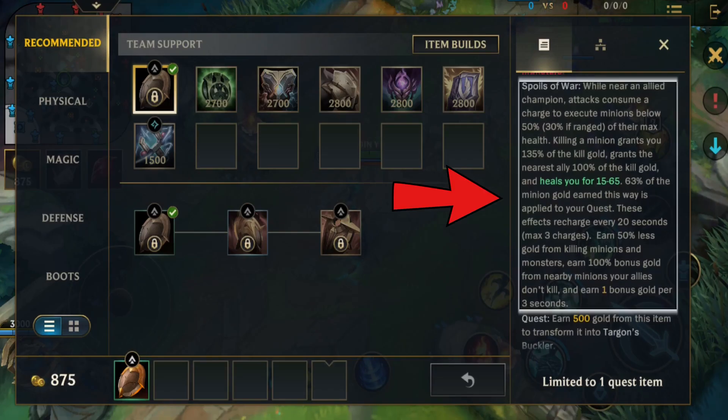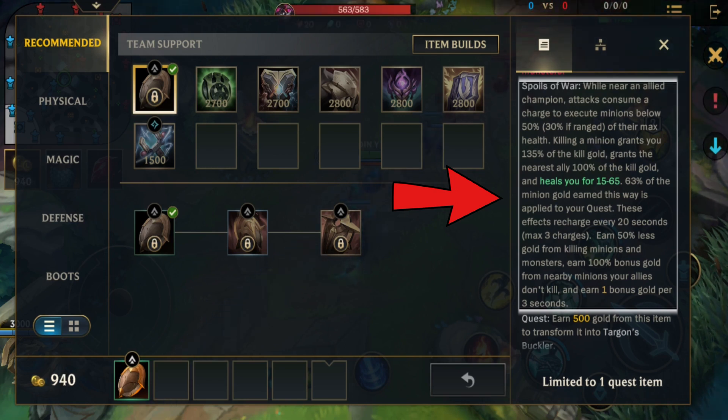The second part of this item is Spoils of War. While near an allied champion, attacks consume a charge to execute minions below 50% — or 30% if ranged — of their max health. Killing a minion grants 135% of the kill gold, grants the nearest ally 100% of the kill gold, and heals you for 15 to 65 health. 63% of the minion gold earned this way is applied to your quest. These effects recharge every 20 seconds for a maximum of 3 charges. Earn 50% less gold from killing minions and monsters, earn 100% bonus gold from nearby minions your allies don't kill, and earn 1 bonus gold per 3 seconds.